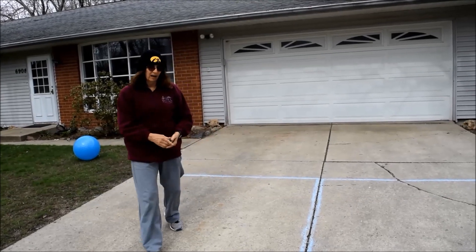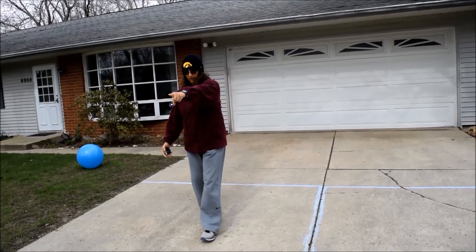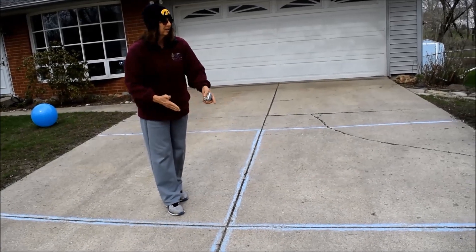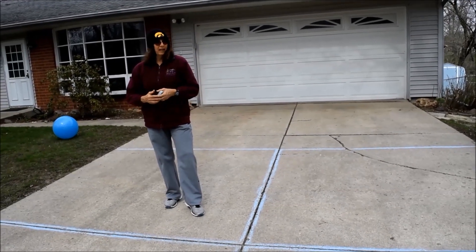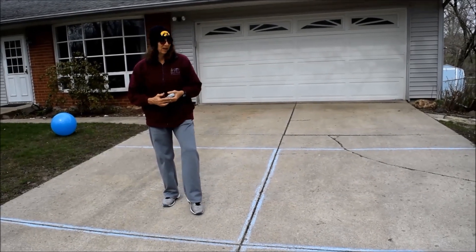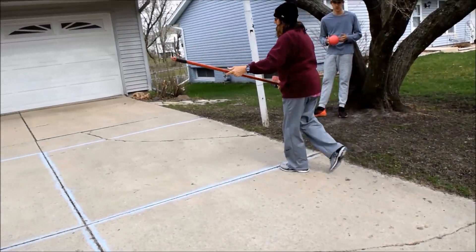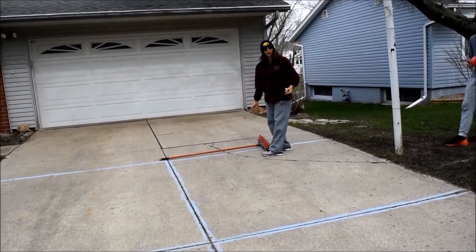I used sidewalk chalk for the backs of the four square. For the middle lines, you need to put sidewalk chalk on both sides of the crack to make it an official line. You don't want one square to have an advantage over another, so the squares need to be exactly the same size. I used a broomstick to help me draw straight lines with my sidewalk chalk.